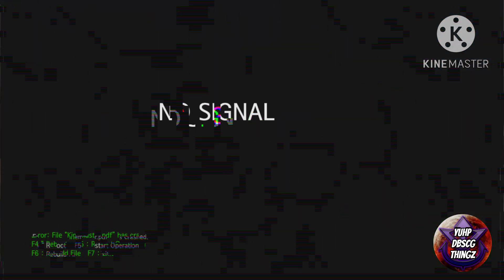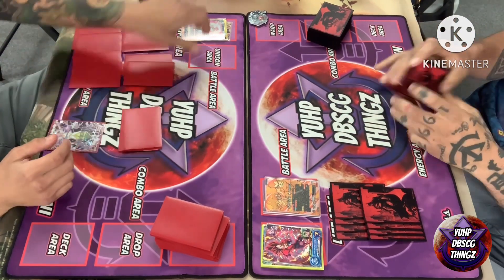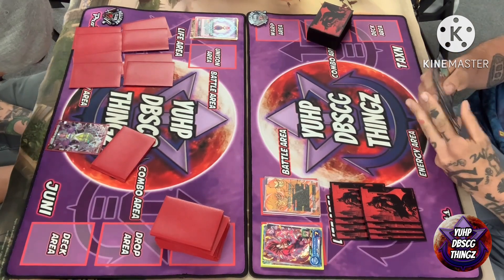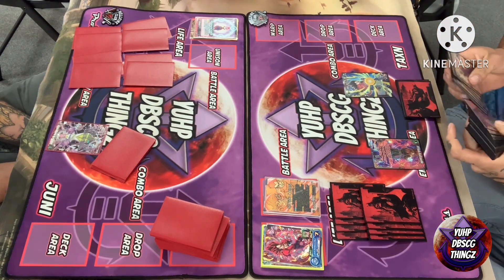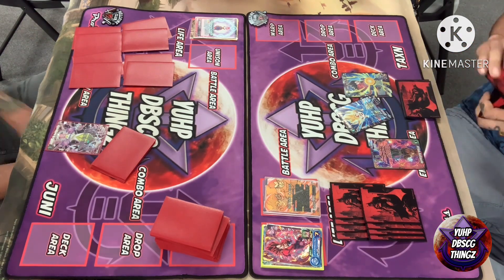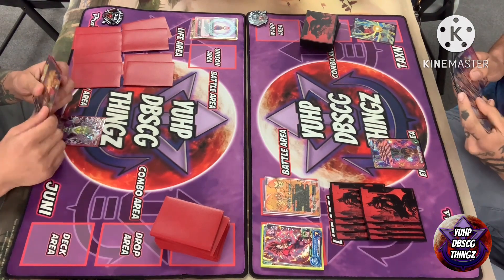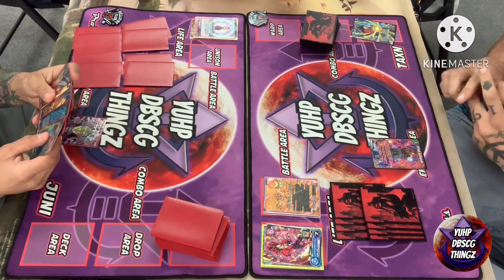Here we are with the final of our local this week — SS4 Gogeta on the right side versus Kai on the left. Kai starts off by charging an energy and passing. Gogeta starts by drawing, charging, and then activating the effect of SS4 Vegeta to search through the deck for a Goku with an energy cost or power of 20,000. He finds the combo version and passes turn to avoid giving Kai an extra card.